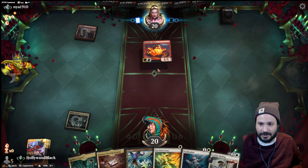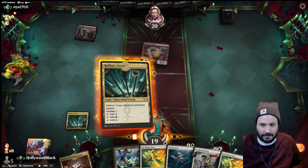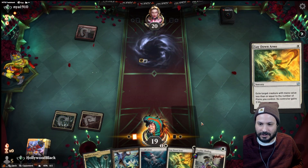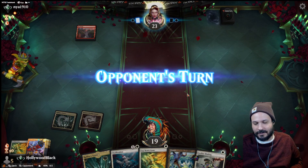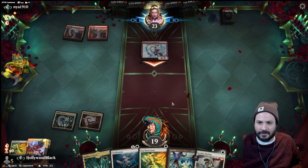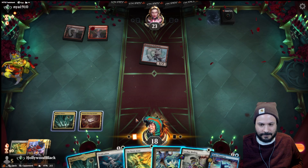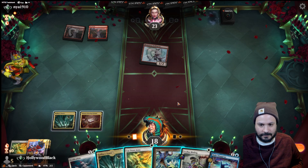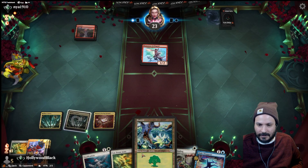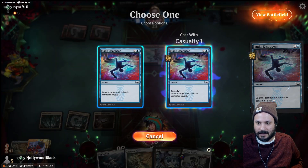We get a land down — Phoenix Chick, we'll take the one. We have a lot of removal. Let's lay down the Phoenix Chick. We have triple removal spells, so you can definitely see how post-board we have a much better shot against this deck. There's a Swift Spear — we'll take it, that's fine. We have a Make Disappear which is pretty cool. Let's pass it back, keep this Make Disappear up. We can take another one or two from the Swift Spear. Let's counter that.